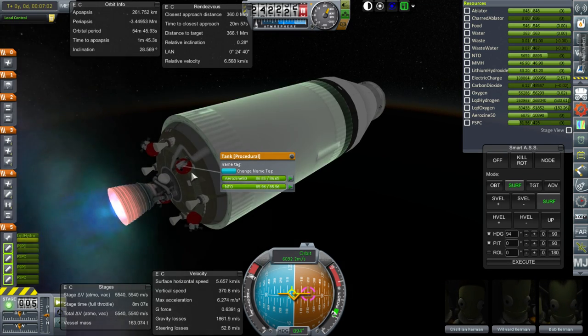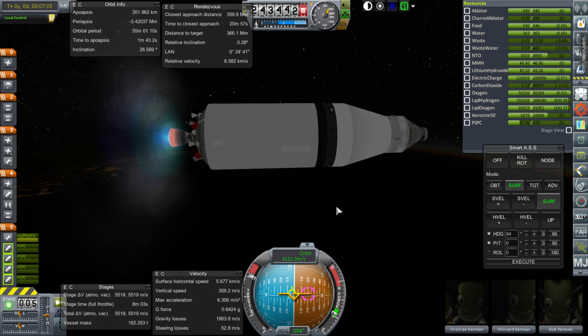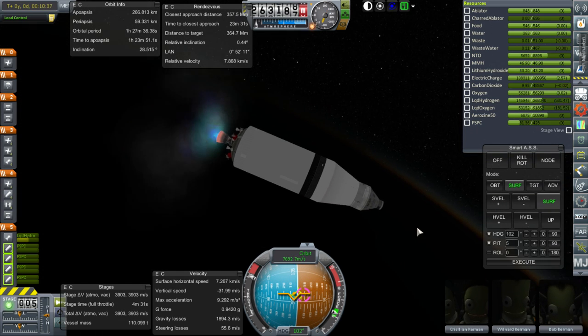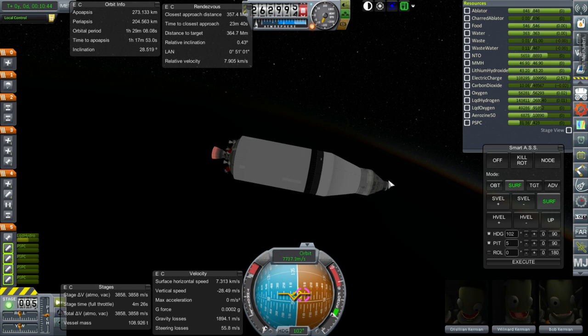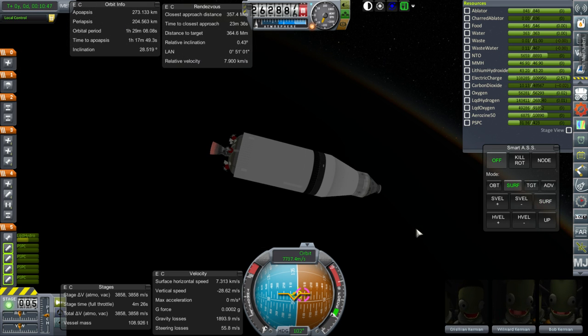This time we have AeroZine and N2O4 for the RCS thrusters. The fuel up here is locked right now. Getting close to the end of the burn. That's good enough since we're going to be transferring out — 273 by 204. Let me do some plotting. We've got plenty of delta-V to work with.